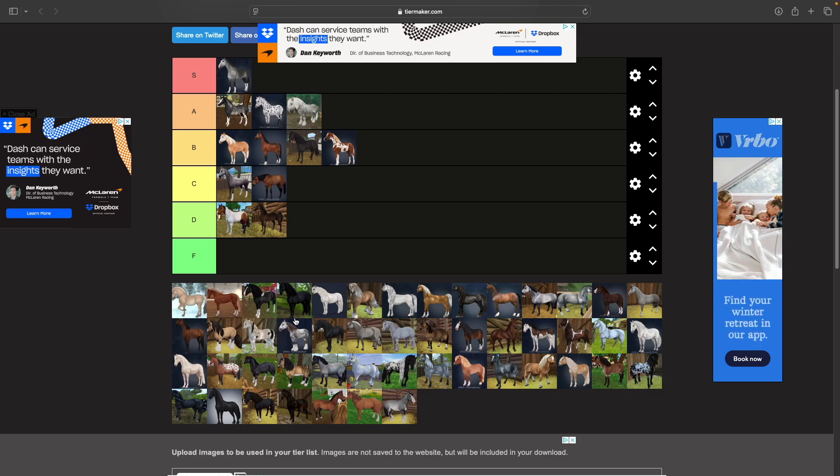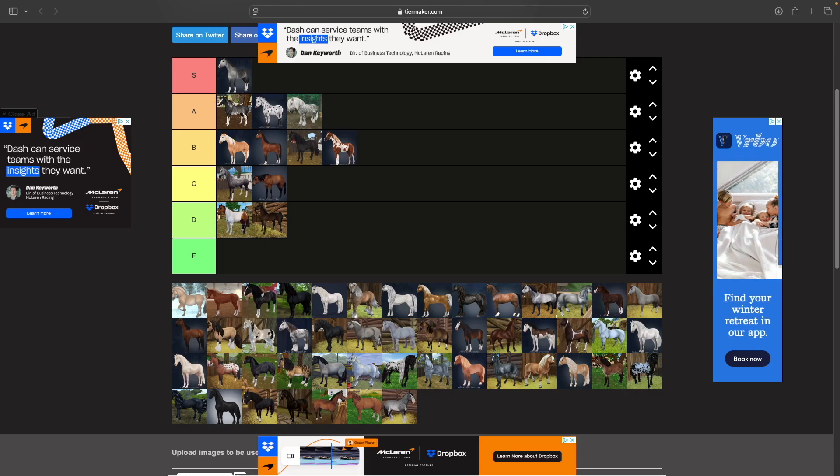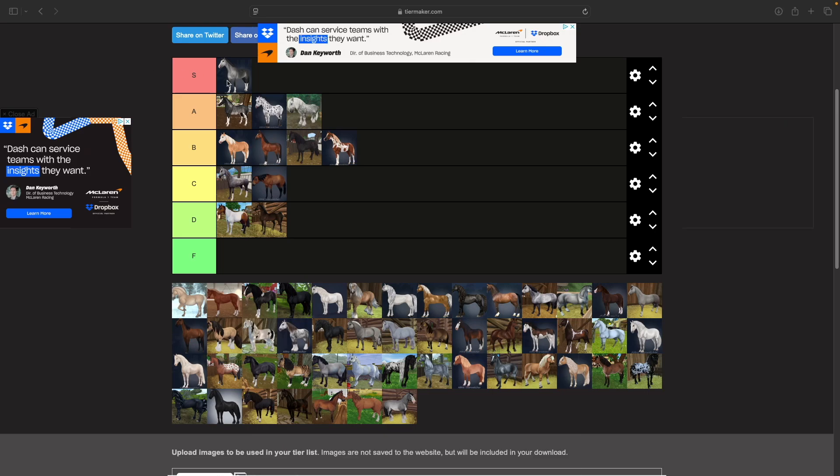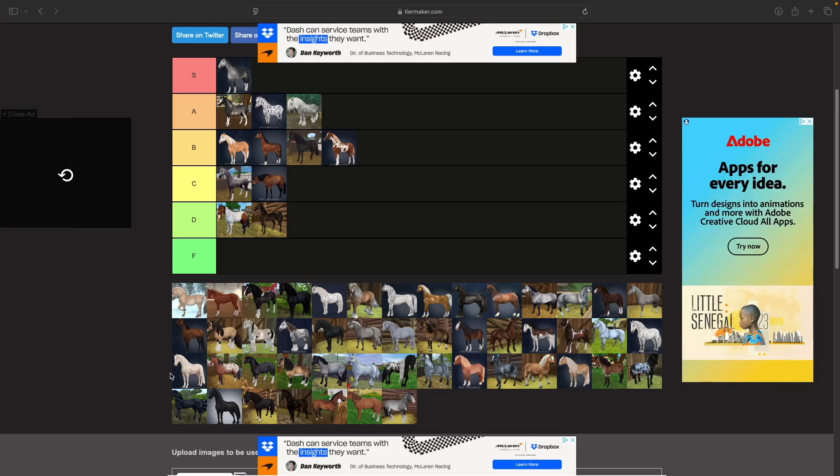Now here's the Belgian Warmblood — this guy needs no explanation, he is S tier for sure. I like a lot of his coat colors, and he's the horse that brought me back to Star Stables when I was kind of in a slump. These guys are definitely S tier.